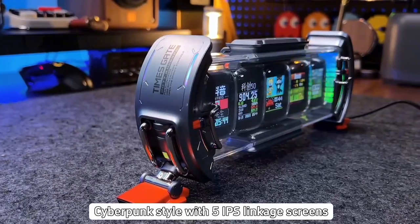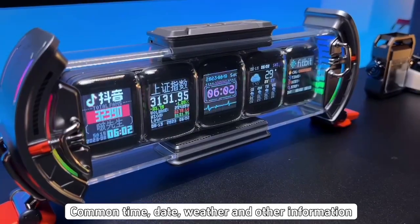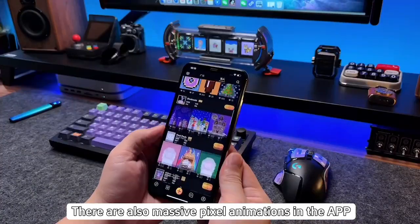Cyberpunk style with IPS linkage screens. You can set your favorite content arbitrarily — commentary, date, weather, and other information. Can share with each other. There are also massive pixel animations in the app.